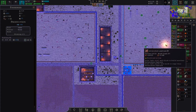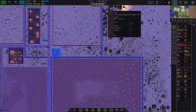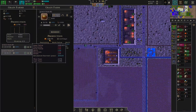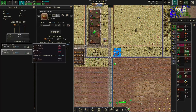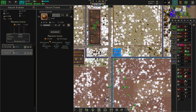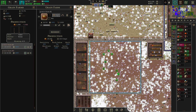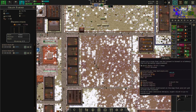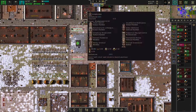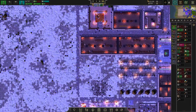A drought event. Well, that is the reason why you want stockpiles of your grain. A drought event does lower the income from your farms — you see how it plummets, all the way down, because of the loss of moisture. That's the effect of a drought. It's pretty brutal. But since we have more than 3,000 pieces of grain in our stockpiles, I'm not afraid at all. But these little events can really kick you hard in where it hurts.